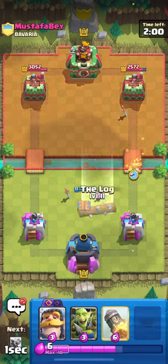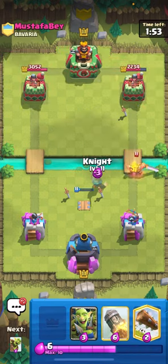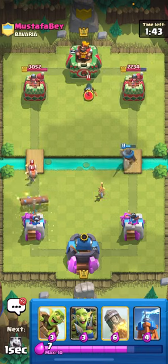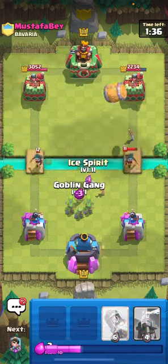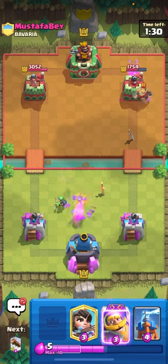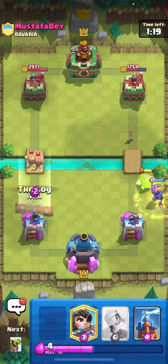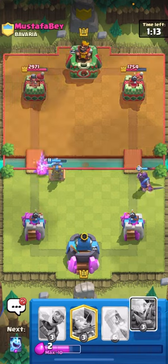I'm going to princess the bridge right now because I have my tesla down, so whatever he plays is going to die. I have my log ready in case he plays something else. I'm going to play my knight down low — it's my only ground tank, so I save it for the golden knight or bandit. I'll log this out and my goblin gang is ready for his bandit. I split my goblin gang and ice spirit up high to beat the dash. If you have the evolved knight, it's amazing on defense — do not use it for offense unless you're up a lot of elixir.